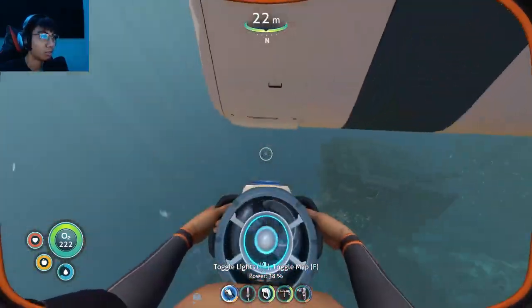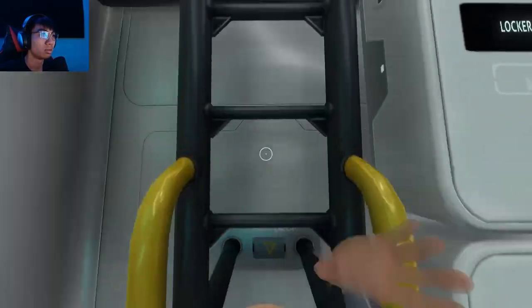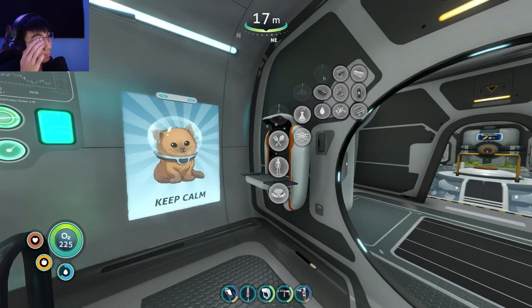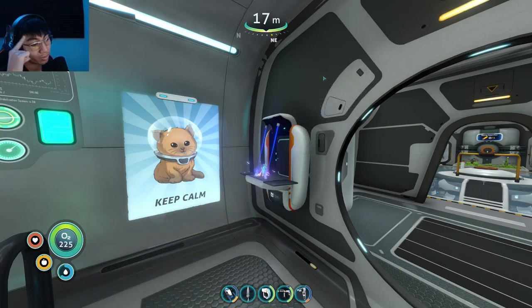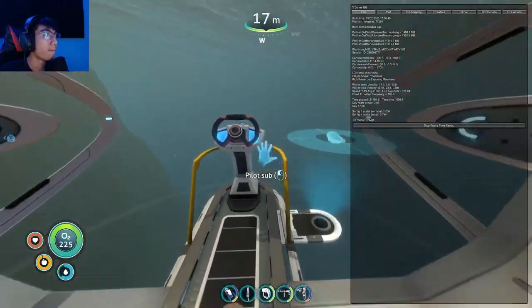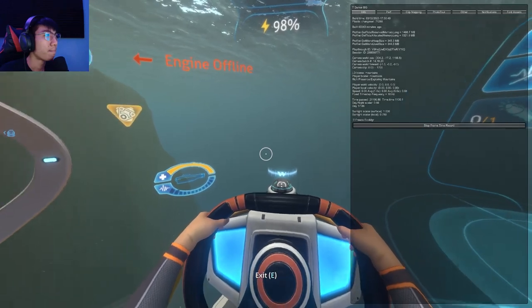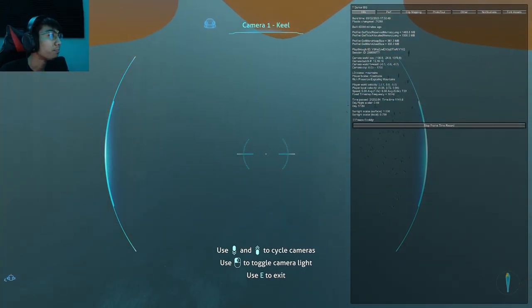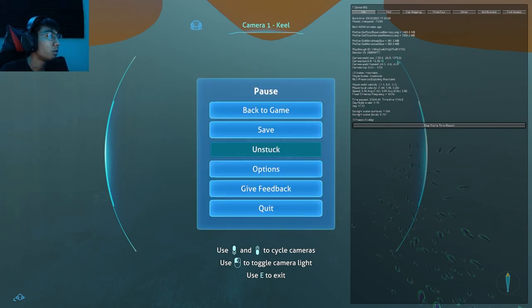How deep can it go? It should be able to tell me. It can go 500 meters down. I don't know if that's enough. Nickel ore is found in the inactive lava zone and the Lost River. Let me get a map - I need to see my coordinates. I'm pretty sure I'm near a Lost River entrance. World position 133. I am kind of near one - if I go to 1122, 962, there's an entrance there. If I go to negative 597, 1207, there is one there too.